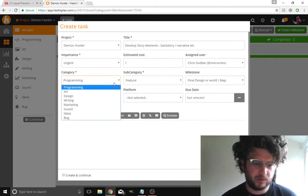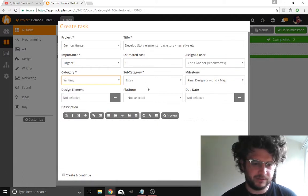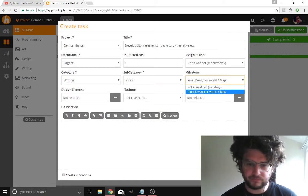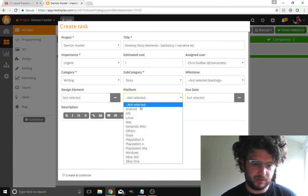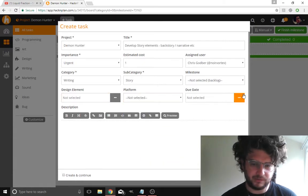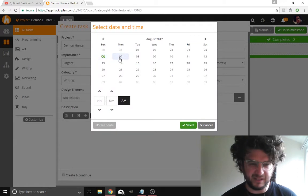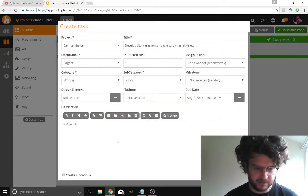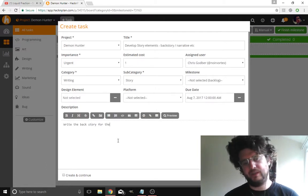Assigned to me, category is writing. The due date — I'll try and get this done today, so one day. Write the backstory for the game.